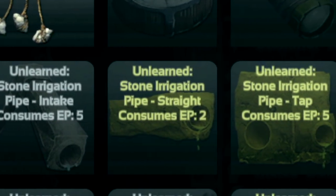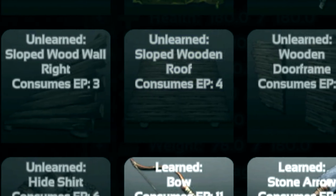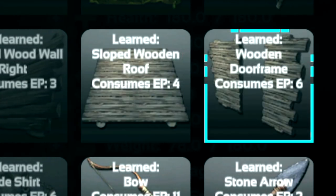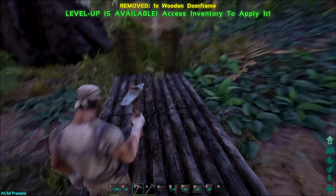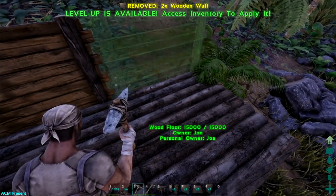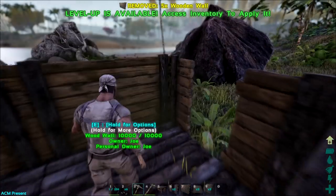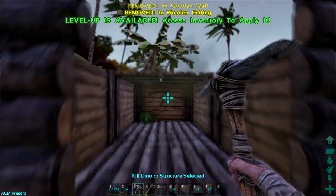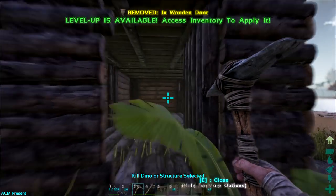Now be aware that wood is very, very vulnerable — it is not strong and it is very easy to destroy. Set up your little wooden base probably somewhere hidden in the bushes so no one finds it easily. Just be aware you're not going to be in wood tier for very long, hopefully, because wood tier is very very easy to destroy. It's not something you want to be in for a long period of time.